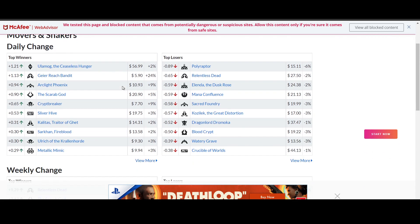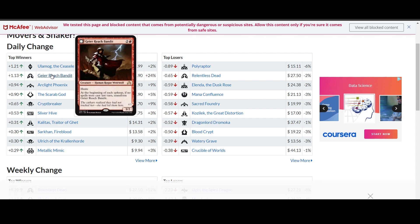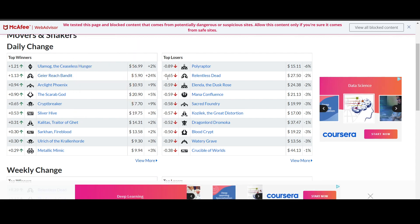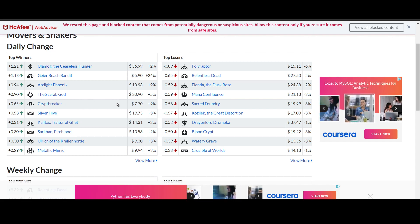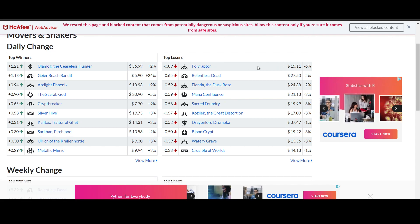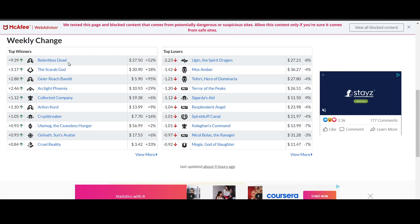Moving to Pioneer: a 24% gain for a Werewolf — surprise, surprise. Gare Reach Bandit moved up 24% today, Tuesday night at $5.90. 9% gain for Crypt Breaker — obviously Zombies, so makes sense. Biggest drops: Polyraptor now dropping by 6%, set at $15.11. Really nothing too much to talk about there.